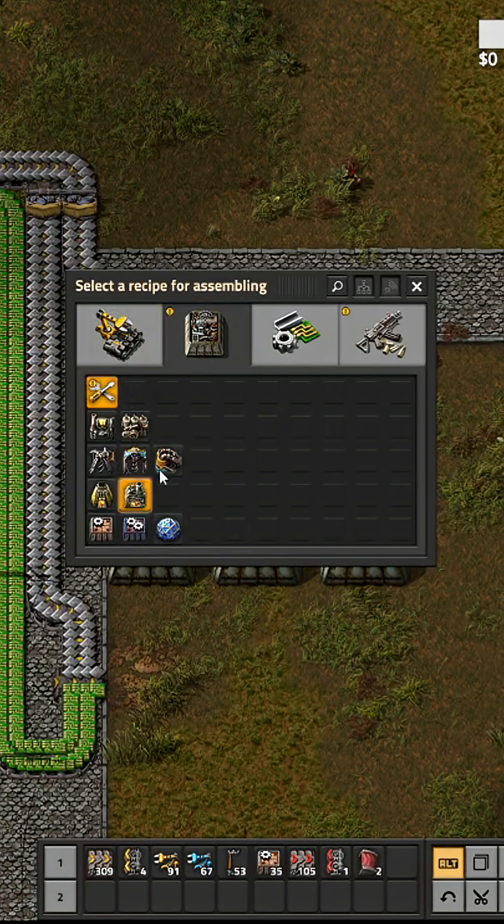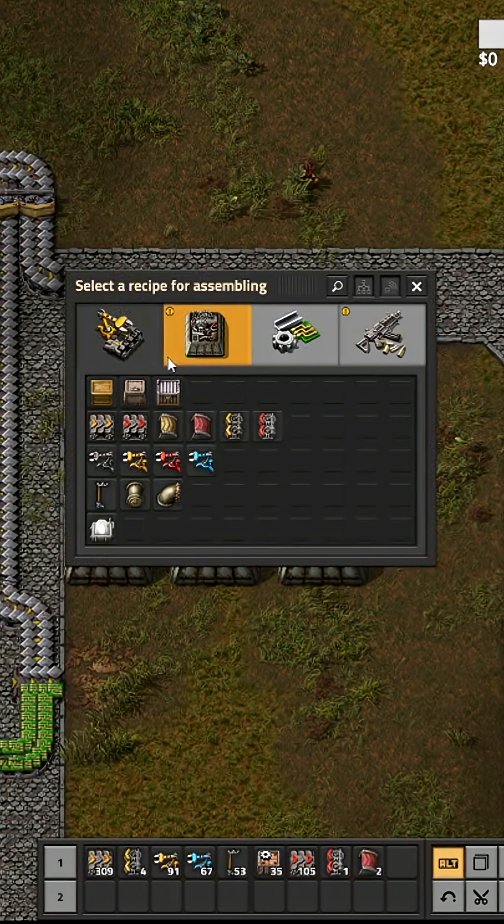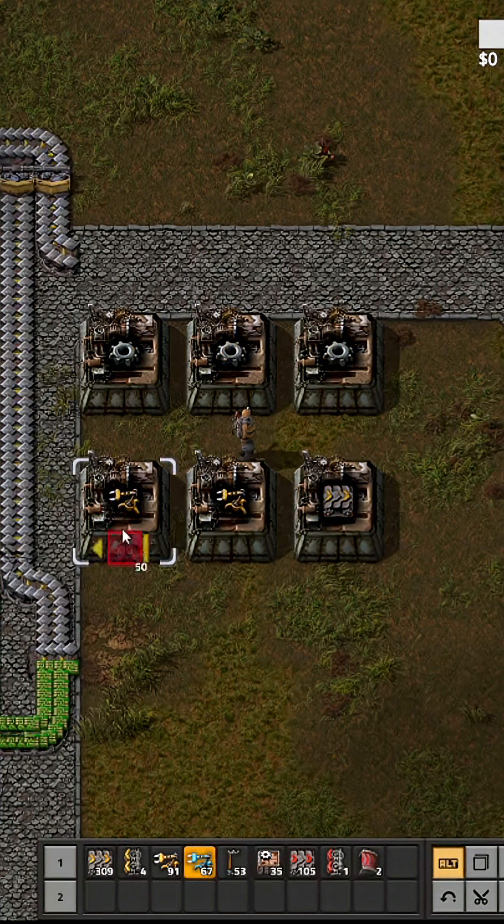First off, I lay these six. Then I make three that make gears, one for belts, and two for inserters. That is the best ratio you can do.